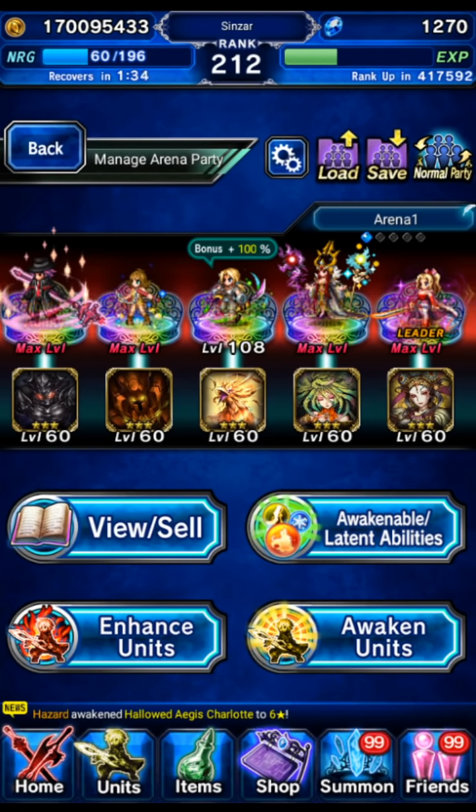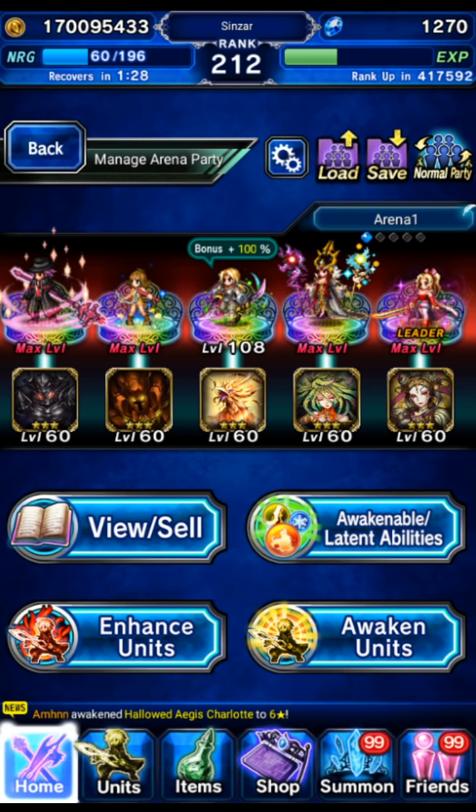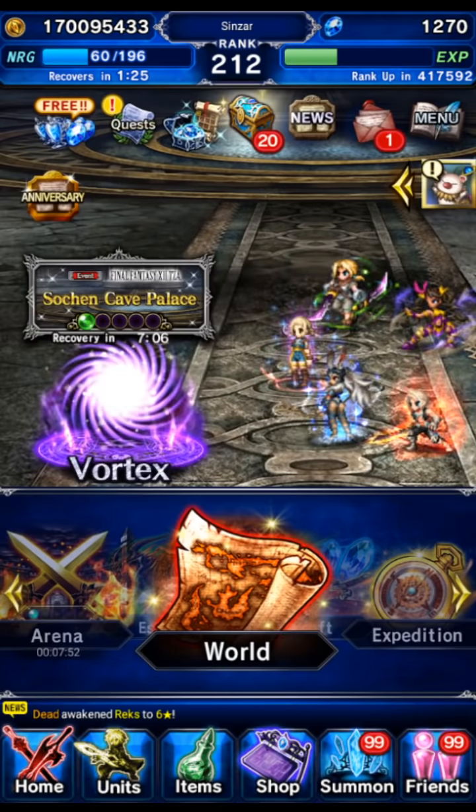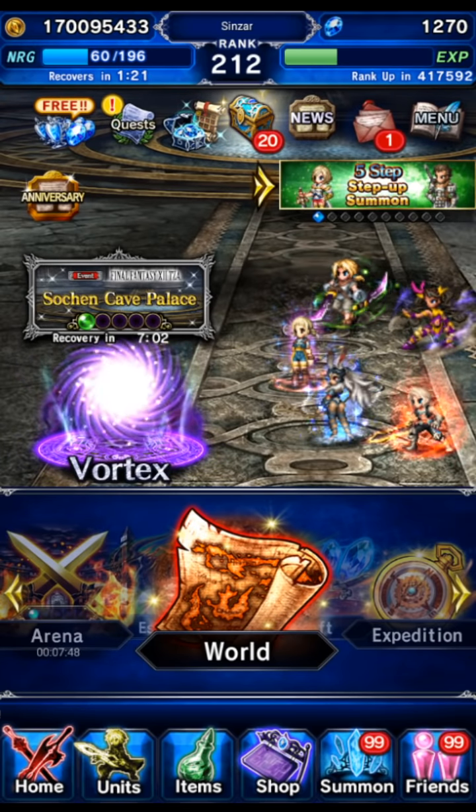So that's going to be our team — three chainers, one survival unit, and a bonus unit. That's our core setup. Let me go ahead and get into the arena and find some of these hard teams to deal with, and I'll show you how we handle it.